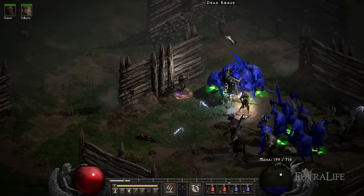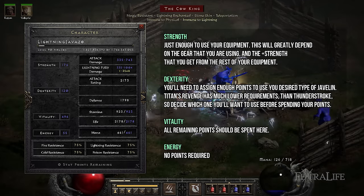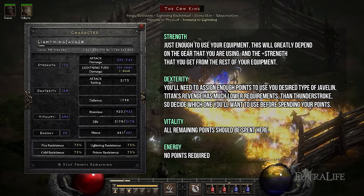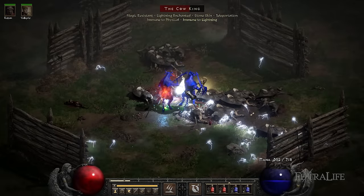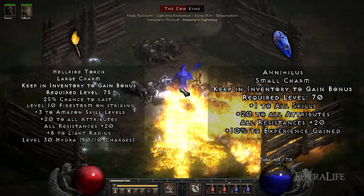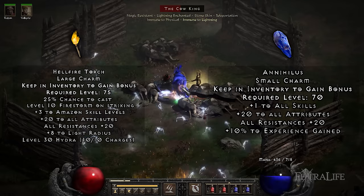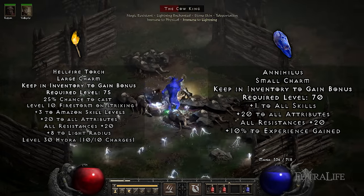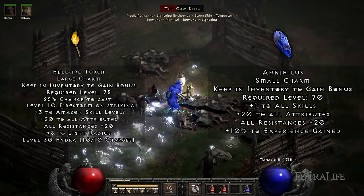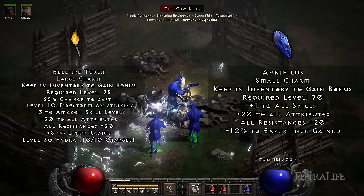Like most builds in Diablo 2 Resurrected, our stat distribution will focus on assigning enough points into Strength and Dexterity to meet equipment requirements, and then assigning everything else into Vitality to gain as much life as possible. Having a Hellfire Torch and an Annihilus will greatly reduce your stat investment into Strength. These unique charms provide between plus 10 to 20 to all attributes and 10 to 20 to all elemental resistances. Having both in your inventory will save you between 20 and 40 stat points that you can spend into Vitality, greatly increasing your health pool.